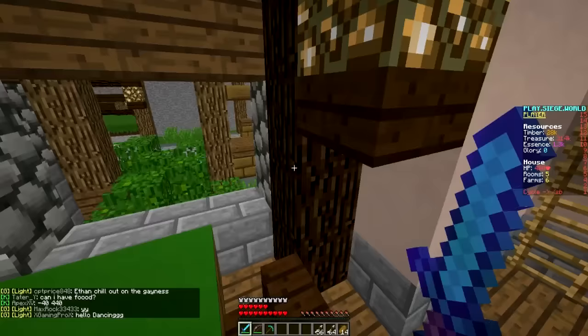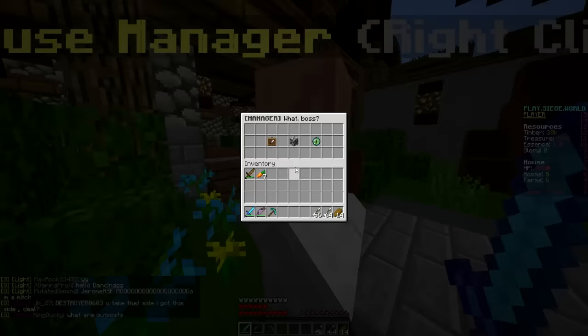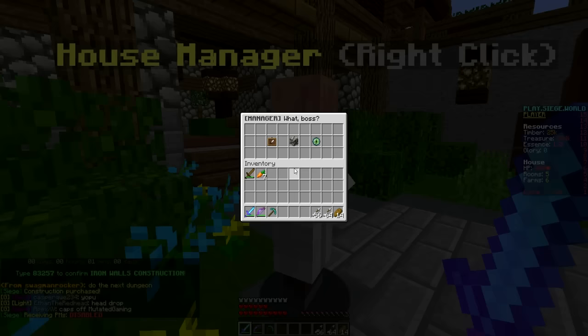The Armory is level 3 already, which is perfect. Before we go upstairs to upgrade the rooms, let's try and purchase anything else we might need. We can upgrade our house walls — we can upgrade them to iron easily. It costs a good amount of timber, but we can afford it, so I'm just going to go ahead and upgrade it.